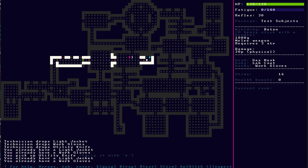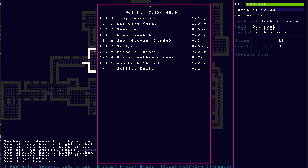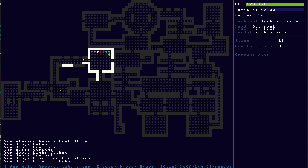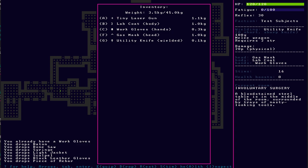Was that a technician? I got a utility knife — that's one of the better weapons. It's literally the same as the baton, just lighter. Let's do a quick gear swap here. Drop the baton, drop the syringe, baton bone saw syringe. Drop, drop, drop. Equip the utility knife. That's really just going to sort stuff to the top. I just picked up a bunch of gear I don't need.